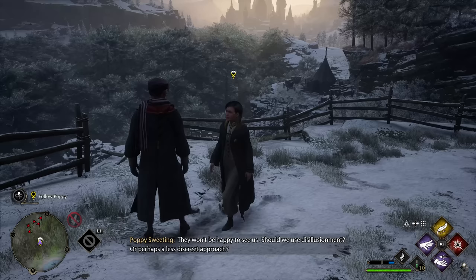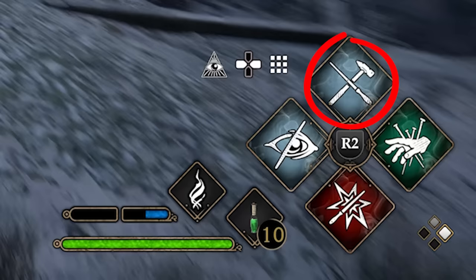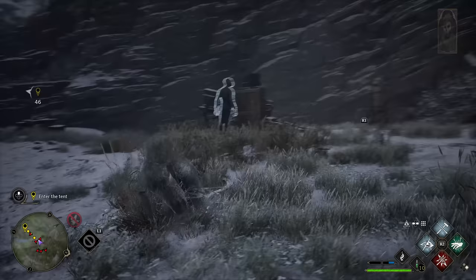We were given a suite of new spells to play with for this mission, including Disillusionment, Expelliarmus, Reparo, and Crucio. Disillusionment was actually used to sneak around and petrify poachers using the spell Petrificus Totalus — you can actually see it in action right here.